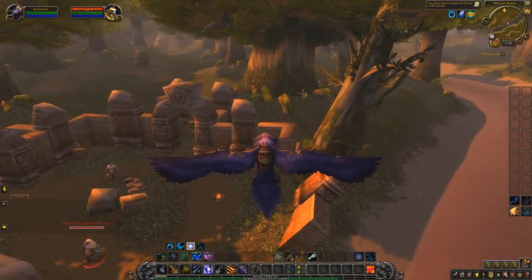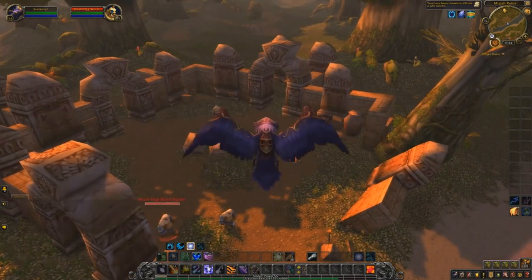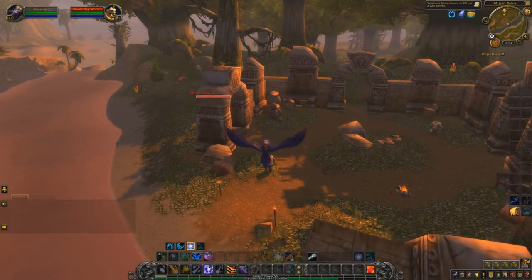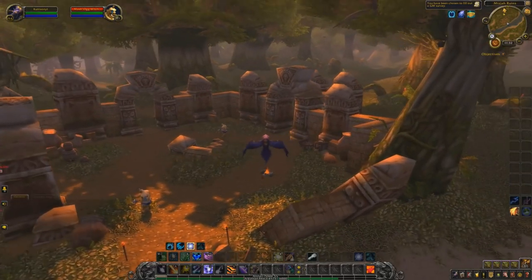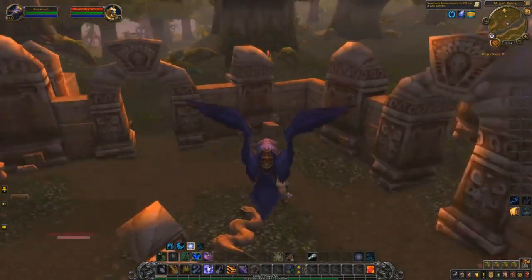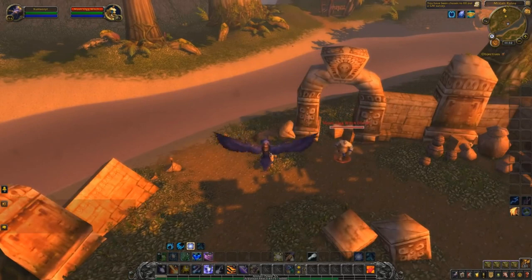These actually have the ability to drop the First Mate Hat. If you know anything about the First Mate Hat, you know that it is a very expensive transmog piece and it has a pretty high drop chance from these guys — about a 0.14% drop chance, which is crazy high. In addition to that, they also have a chance to drop the Hyacinth Macaw, a battle pet that sells for about 20 to 40k on most servers, and up to 60k on some. Finally, there are a bunch of other transmog pieces that drop worth about 1 to 4k — I call them filler pieces.